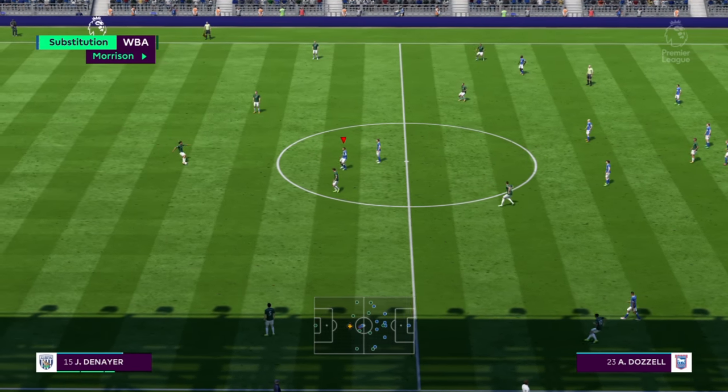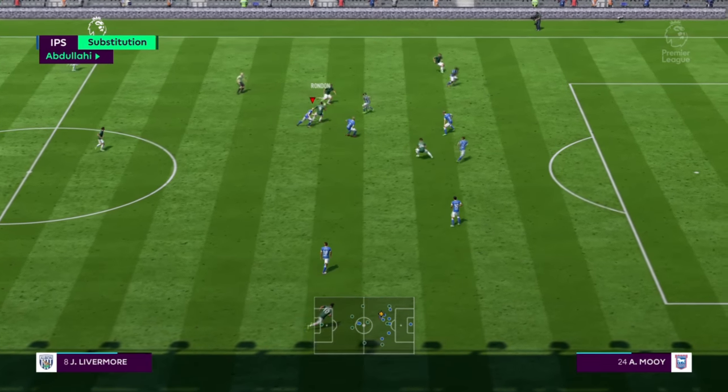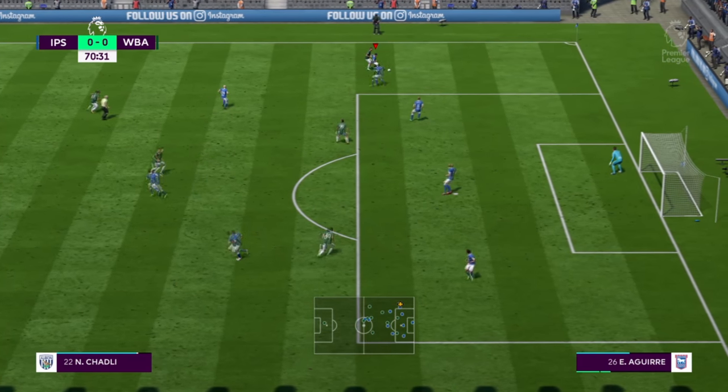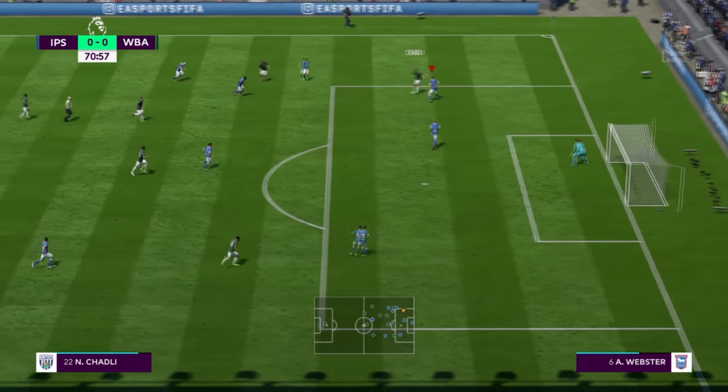We've made a couple of substitutions. Joe Garner comes on for Abdullahi, who really hasn't been at the races today. The other substitution is Dozzle for Hughes — I just believe he's got a bit more flair and creativity about him, whereas Hughes is just a simple pass-and-move player. We're going to try and get a goal here — our first of the Premier League.